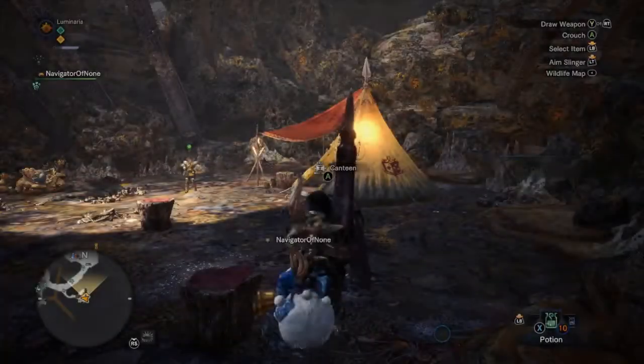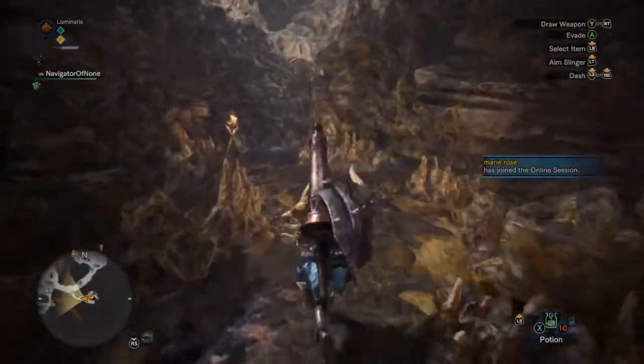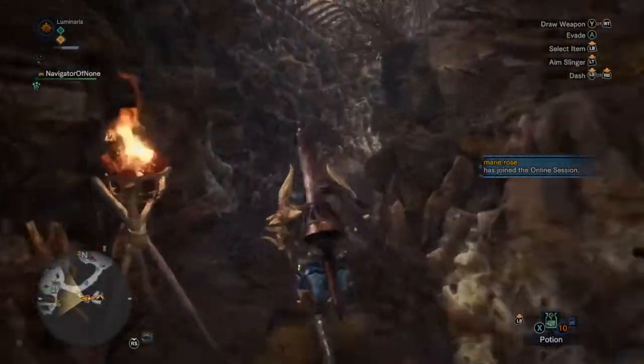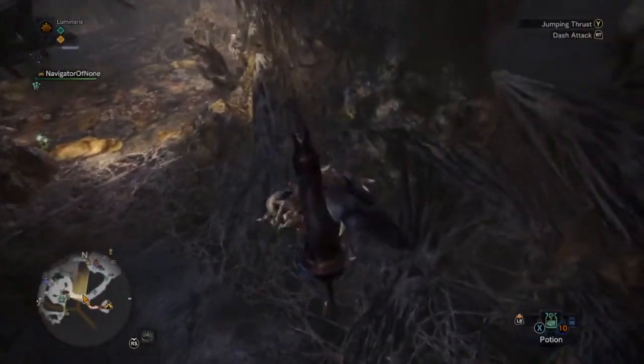We got attack up and defense up. That was a good food thing — it's like randomized, so that was a good pull.